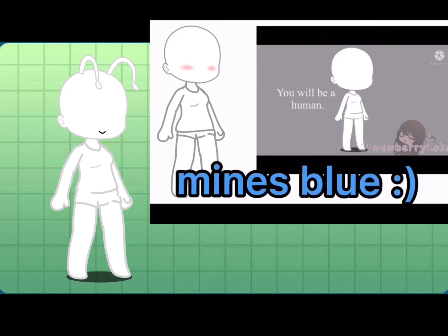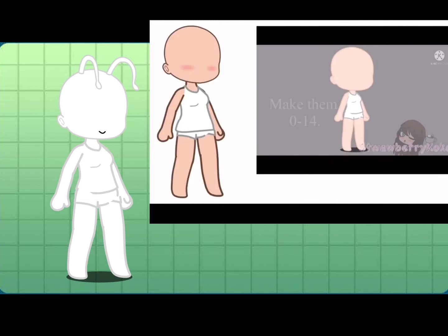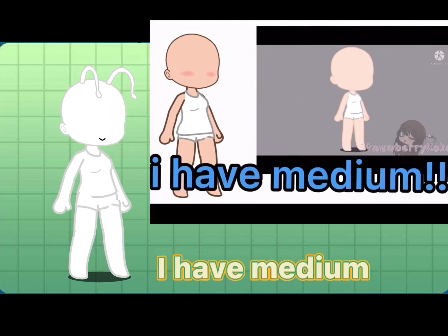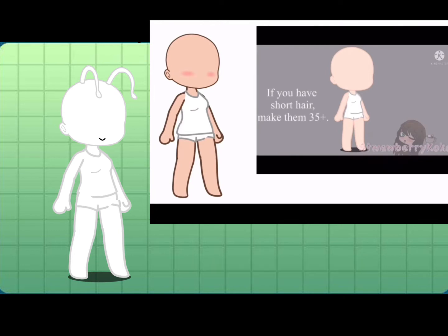Humans can pick their skin tone. Next, age. If you have long hair, make them 0–14. If you have medium hair, make them 15–35. If you have short hair, make them 35+. Their height will be corresponding to their age, or roughly.